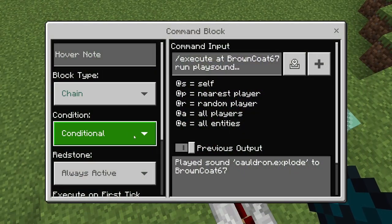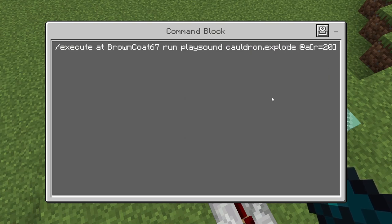Then I have a chain command block, chain conditional always active. It's going to be: /execute at [your username] run playsound cauldron.explode @a r=20. So any players that are within 20 blocks of you will hear the shotgun.